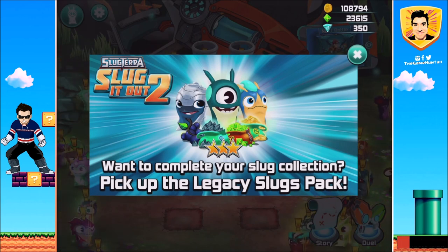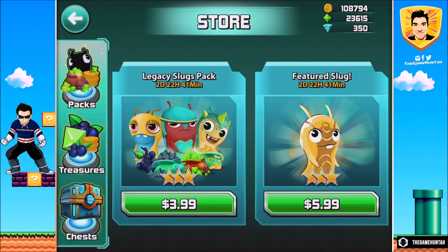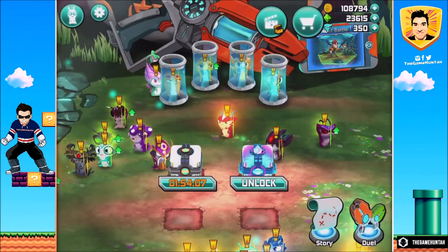Want to complete your collection? Pick up a Legacy Slug Puck. What is that? Legacy Slug Puck — do we have information on what is inside? Ultimate Slug Slinger — they purchase removes non-optional ads permanently, and guarantees a new slug. I already have Ignogriff, so I'm going to keep it like that. I would love to get Midas — that would be super, super cool.